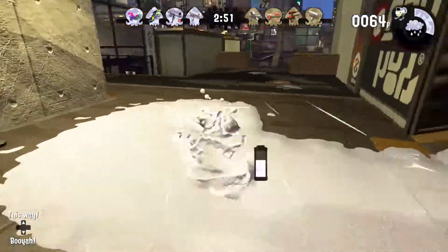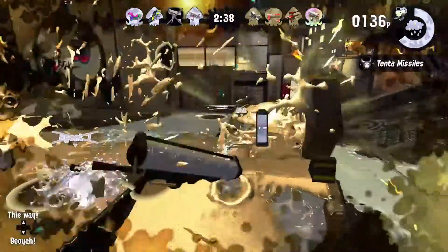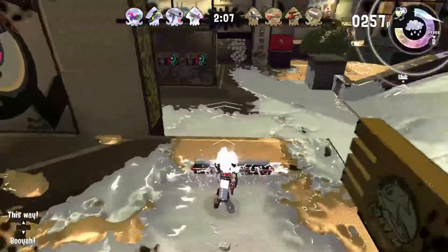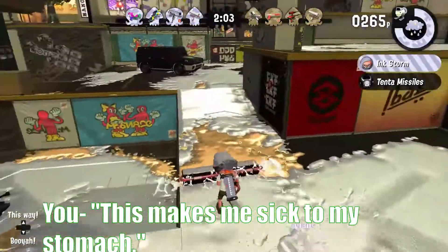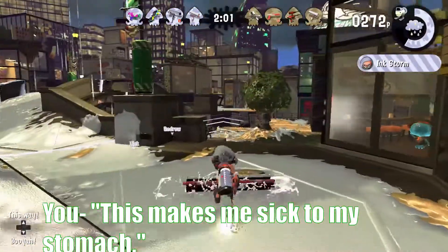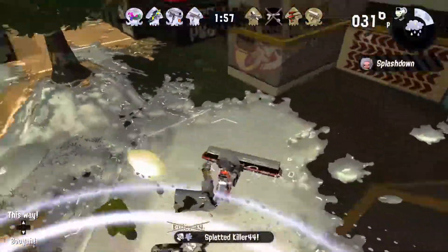Also, your feet just move so incredibly fast that the blue hedgehog turned into a white cat. OH SHOOT — you guys hit me! This ult makes it rain. And you might be saying, 'This makes me sick to my stomach.' And to that I say, I'm excited for Splatoon 3. If you roll over enough people, you eventually become rolled ice cream.